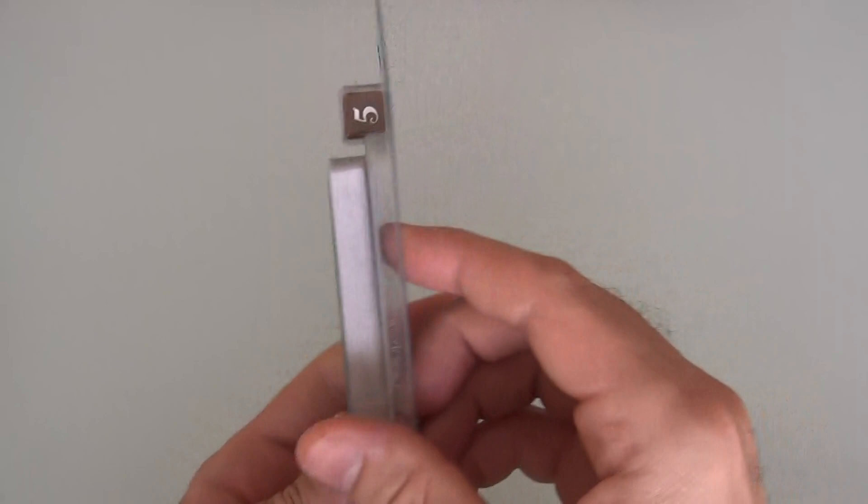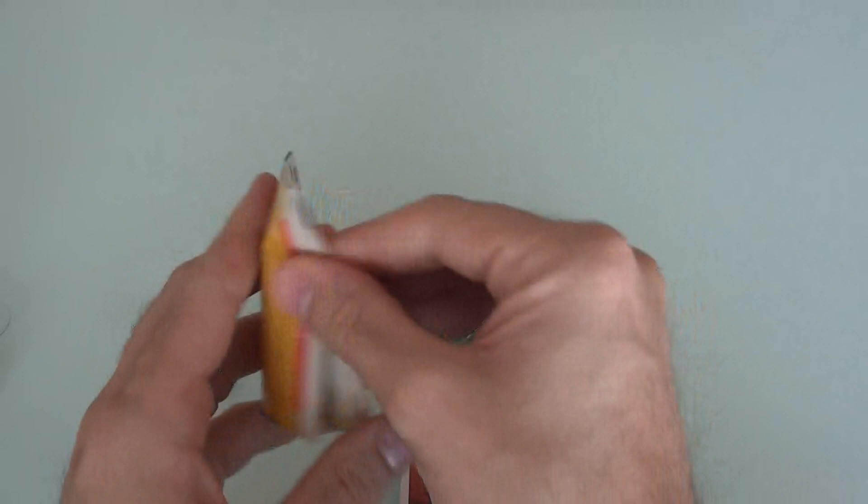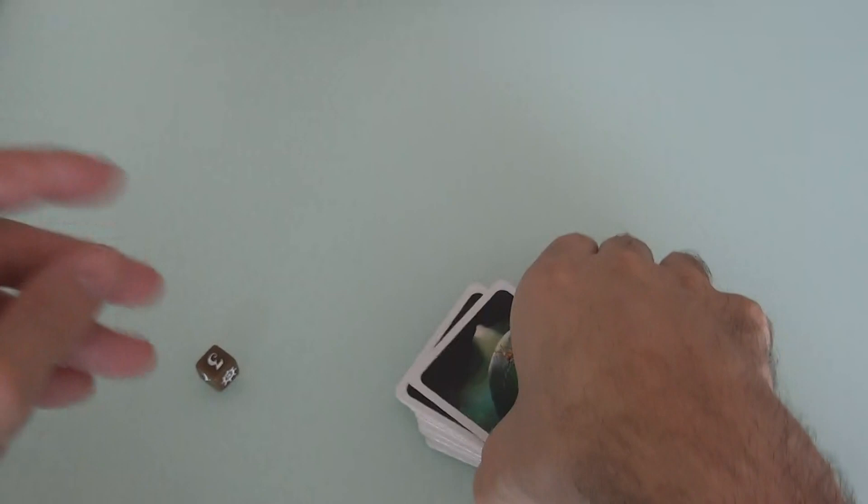I'll go ahead and open it up. There's obviously a deck of cards and two new special dice. And a... not a rule book - I guess a pamphlet, basically a page of rules. So, what do we get?